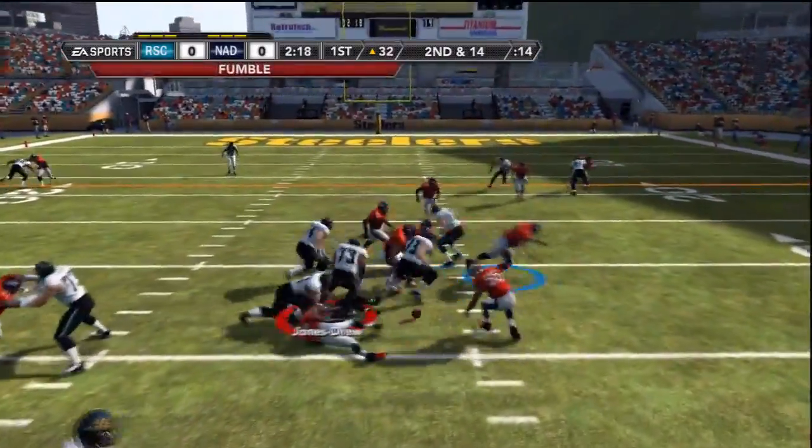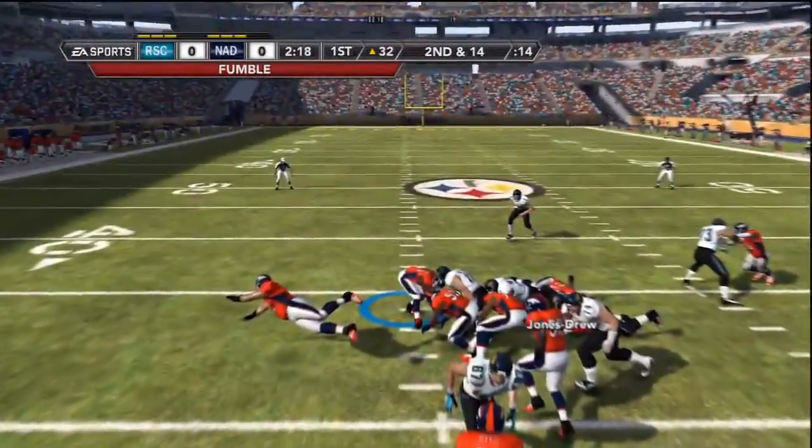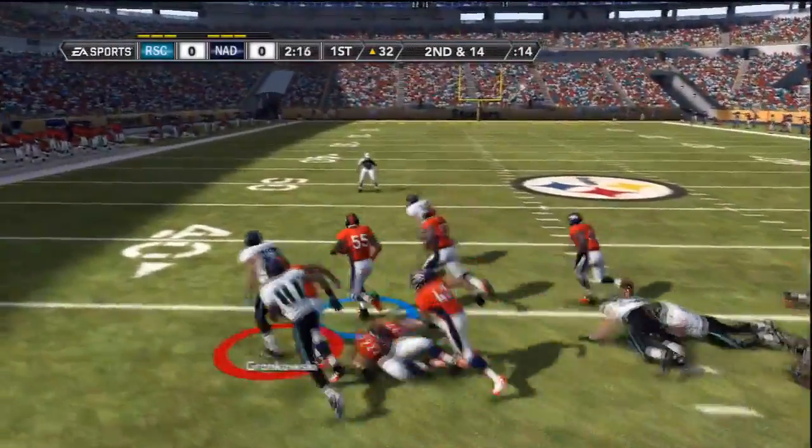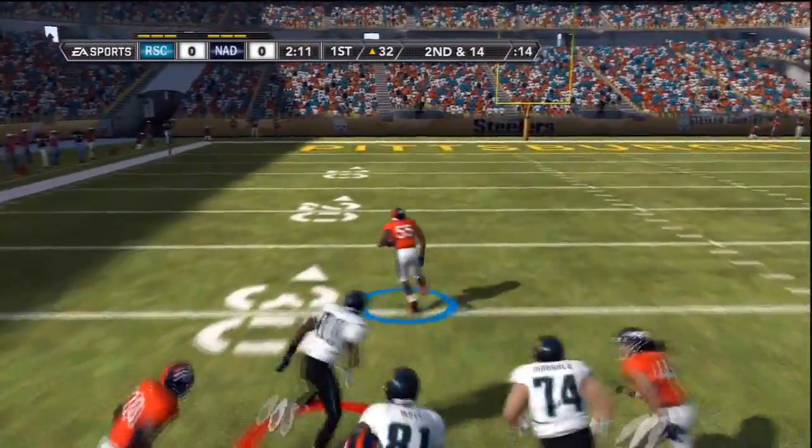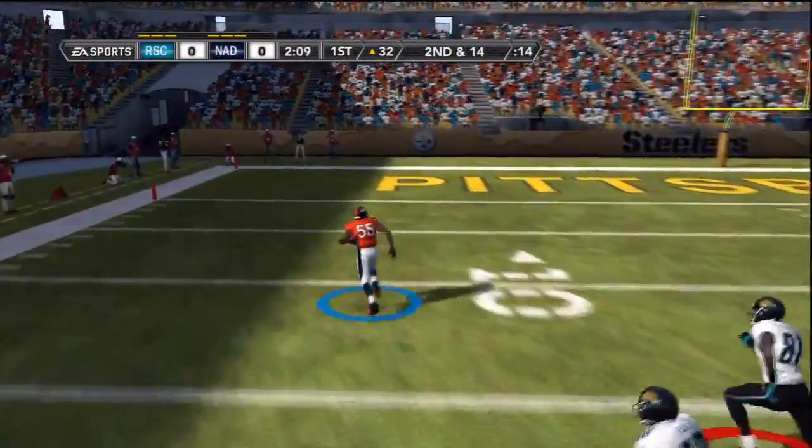Coming in for Gale Sayers, Maurice Jones is going to fumble the ball on his first play. Terrell Suggs is going to be there to pick it up and goes all the way for the score on defense.